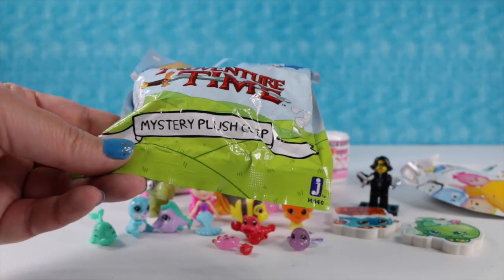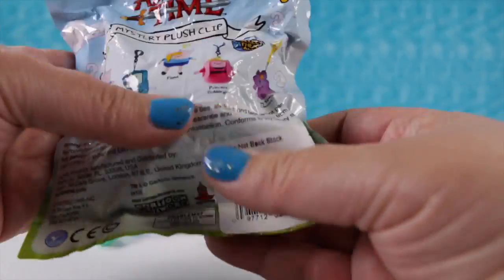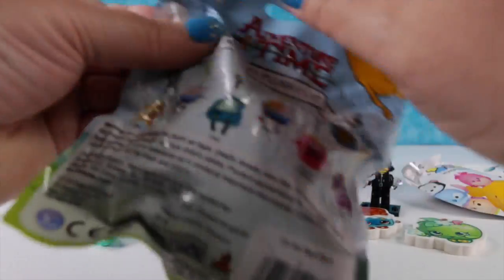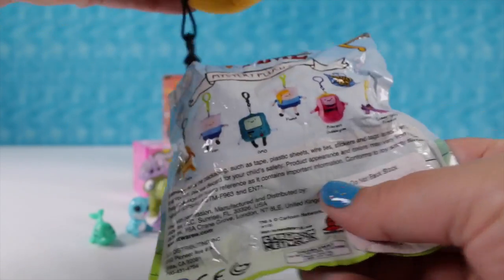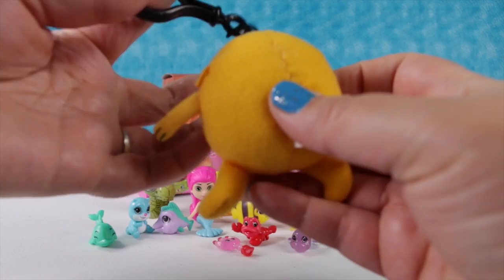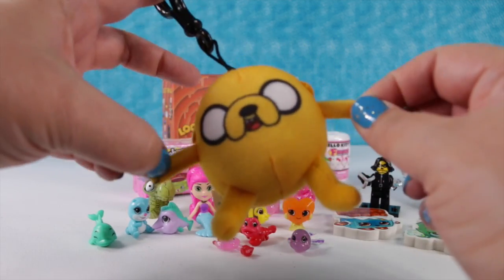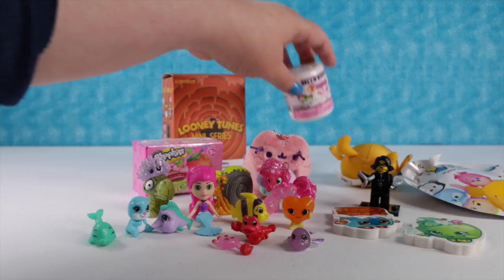Now let's open up this Adventure Time mystery plush clip. This is by Jazzwares and it looks like somebody was trying to feel this bag to see who's in it because it's all crumbly looking. I hope we get Princess Bubblegum - we haven't gotten her. I also haven't gotten Finn. We have Jake! Jake is plush and squishy and cute. You can use this clip to clip him on your backpack or your keychain and take Jake with you everywhere.